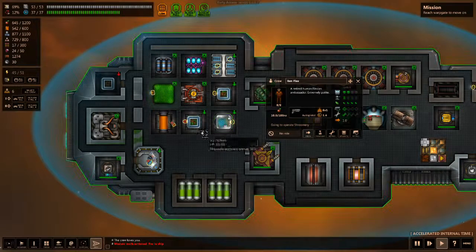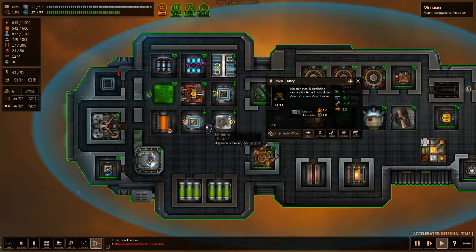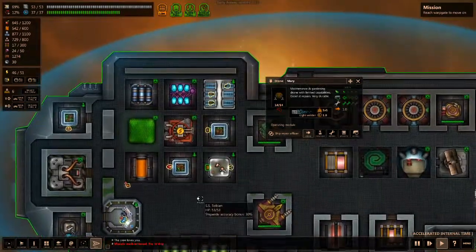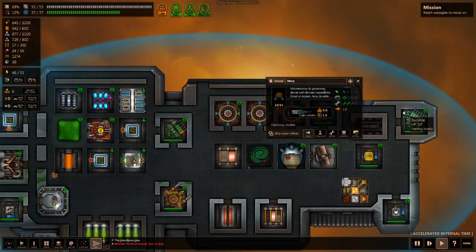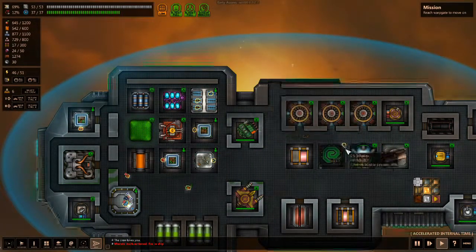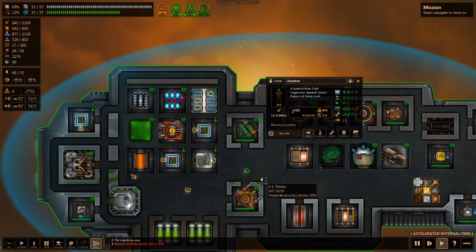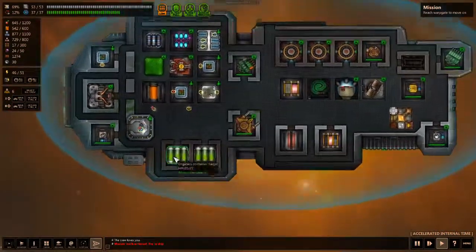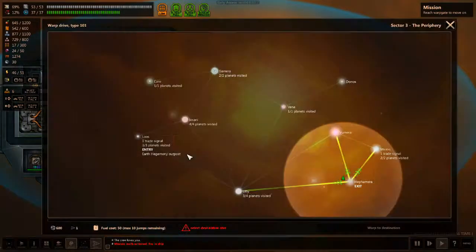Get over here, get over here, get over here — save it all. I just need more slots in my ship.